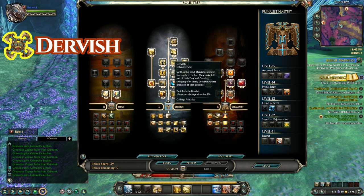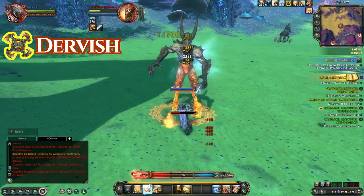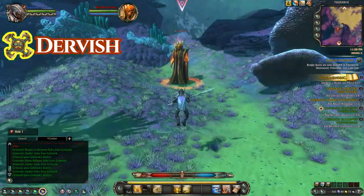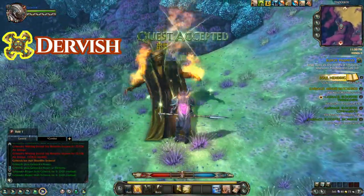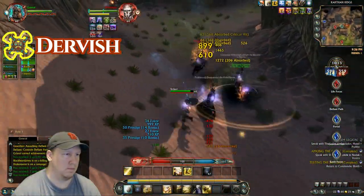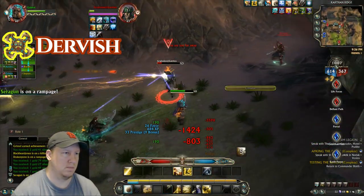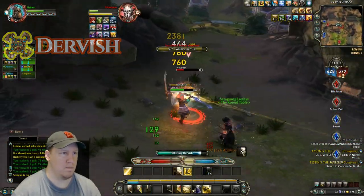Dervish is a single target melee DPS soul that is going to do extreme burst damage — it will blow up your target in a very devastating way. With the Primal Avatar of the Wind Serpent it reduces your cooldowns to zero and lets you just burst away, and believe me the abilities in this soul are massive. This soul is meant to be balanced between fury and cunning: go all the way into fury for a big damage bonus, then all the way into cunning for a crit chance bonus — and with those two combined plus the big burst cooldowns, you will absolutely blow up your targets.